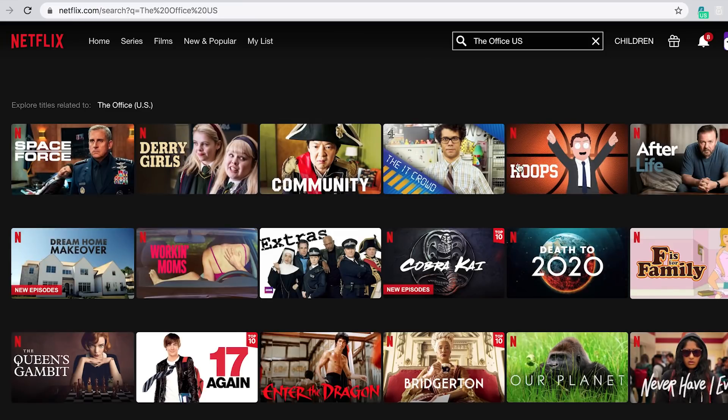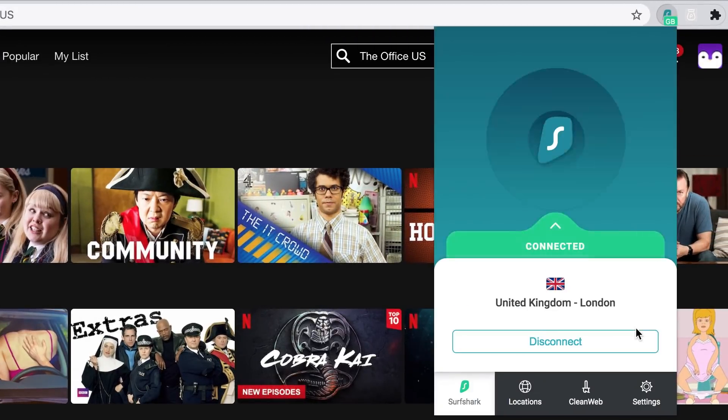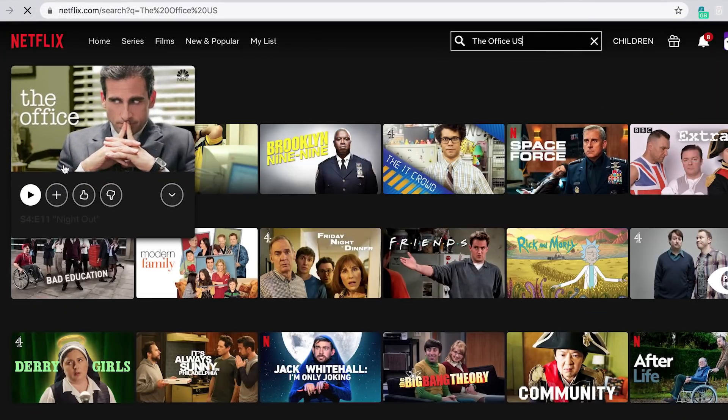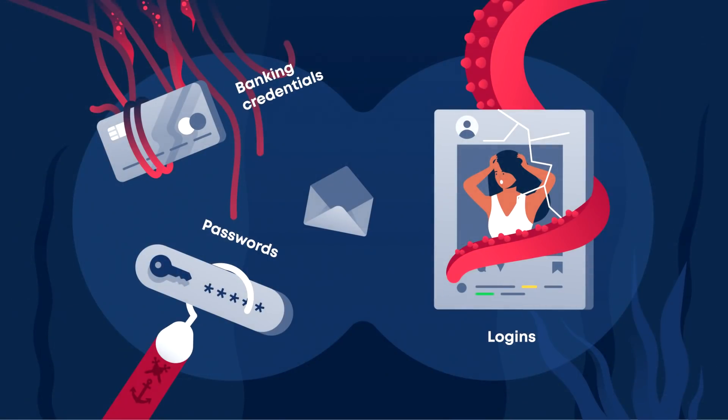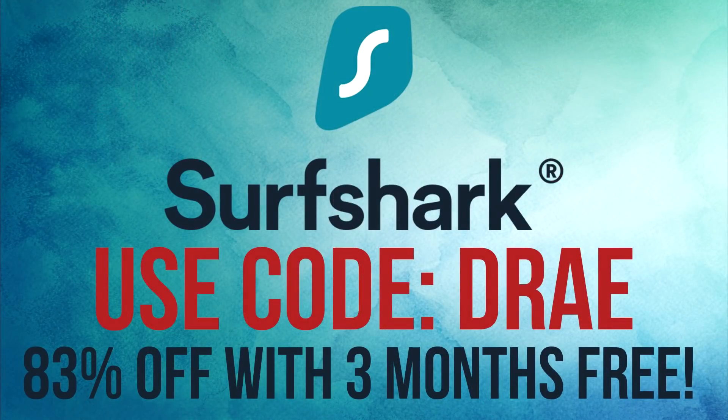Beyond protection for your IP and data, Surfshark VPN can be used to watch exclusive region-locked content on apps like Netflix and YouTube, and it's great for staying safe on public Wi-Fi when you travel. Click the link at the top of the video description to learn more. Use code RATE to get 83% off a 24-month subscription and an extra three months totally free. Now let's get back to castle building.